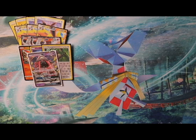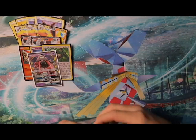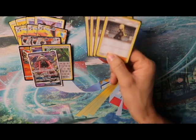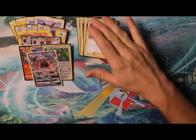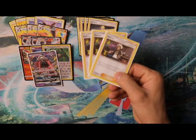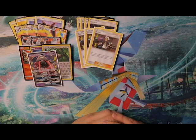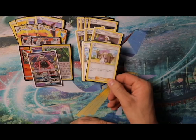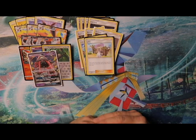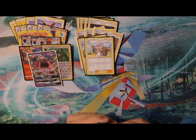On our supporter cards we have four Cynthia — shuffle your hand and draw six, great all-around shuffle draw. Next we have three Guzma for switching — drag something into the active or get something out of the active. And two Lillie, great for turn one: if you play it turn one you can get eight cards in hand, and you just can't beat that.